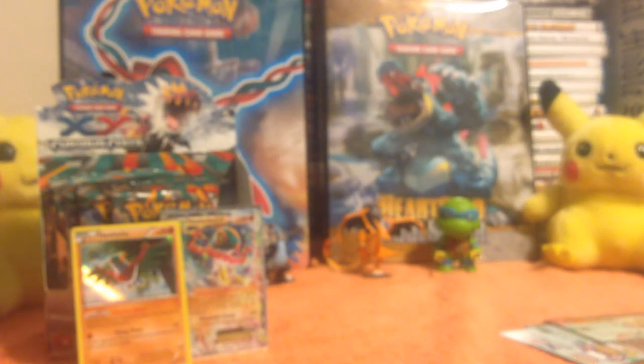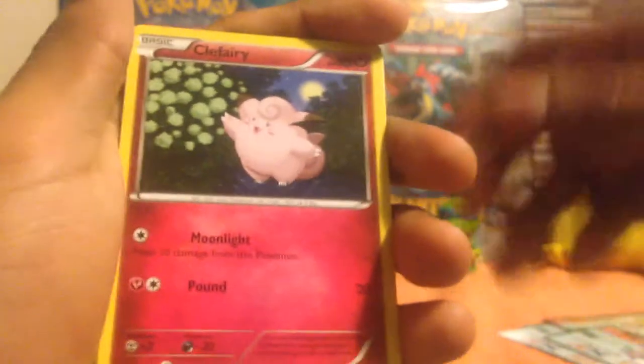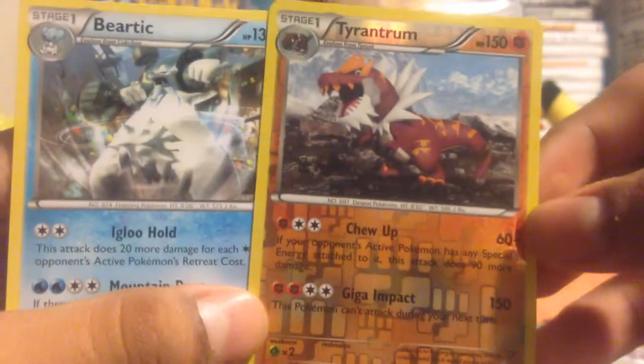All right, looks like there's about six more packs left. Yes, that is six. Tyrantrum — open. Maybe pull another EX card. One, two, three. First up: Focus Sash trainer card, Amoura — very nice artwork, very cute Pokémon — Super Scoop Up trainer card, Patrat, Shroomish, Clefairy, Trapinch, Skorupi. Oh, very nice — Tyrantrum reverse holo right there! And then the actual rare is a Beartic — amazing artwork, non-holo but still nice. Two very nice pulls right there.